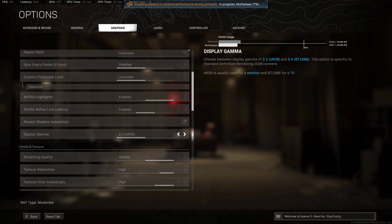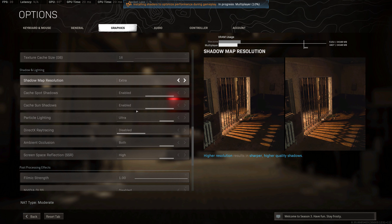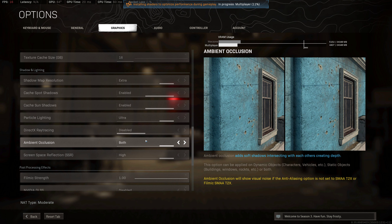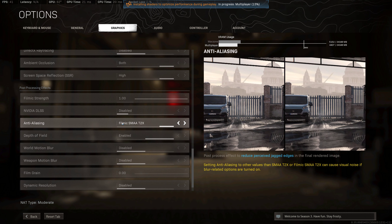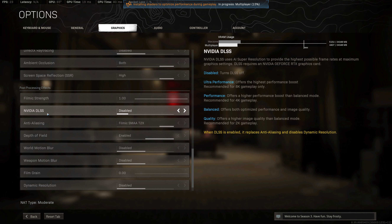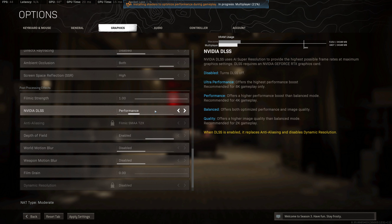That's why the sound is a little bit strange. DLSS — okay, in Warzone there is now NVIDIA DLSS. That's Deep Learning Super Sampling. When we got it on — Disabled, it turns it off. That's logic. Ultra Performance offers the highest performance boost, recommended for 8K gameplay only.